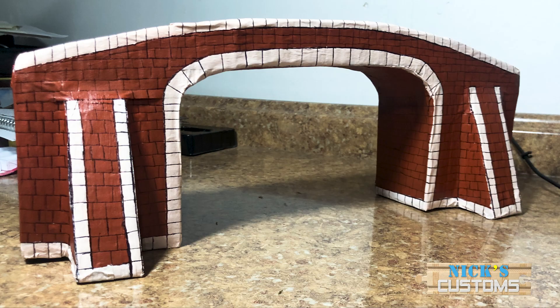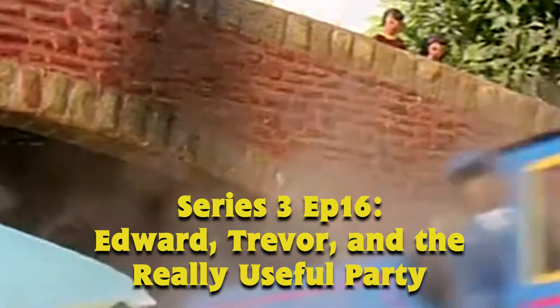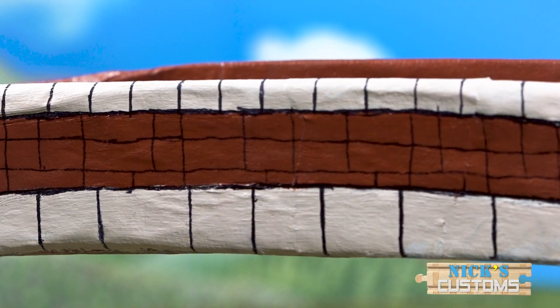Lastly, I added the brick details with a pen. Originally I wasn't going to do this, but again I'm glad I did. I didn't get as intricate with different shapes and colors like in the TV series though, and went for a more simplistic approach.